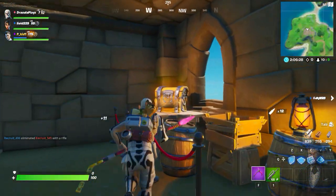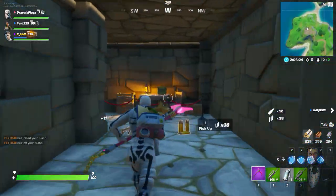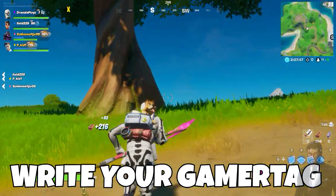Second step is to smash the like button. Final step is don't forget to write me your gamertag and on what platform you play Fortnite on — PC, console, mobile, or Nintendo Switch.